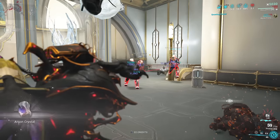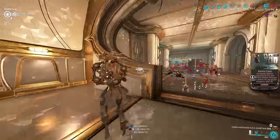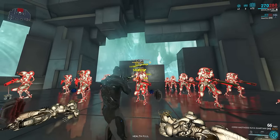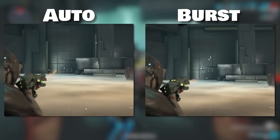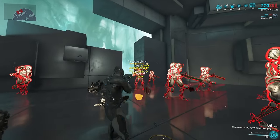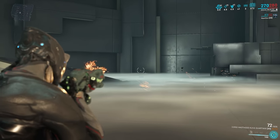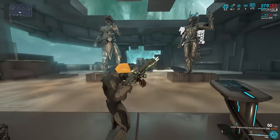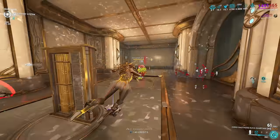Next is the Kuva Cortak — a weapon I paid zero attention to until I used it randomly one day. As a Kuva weapon, it's accessible after completing The War Within. I went for a Toxin progenitor. It has two fire modes: auto when hip-firing and a four-round burst when aiming, with innate 0.5-meter punch through on burst mode. Slapping on Hunting Munitions, viral, and a gun Condition Overload, this weapon shreds enemies. If you start hip-firing in auto mode and then aim while shooting, you stay in auto mode.